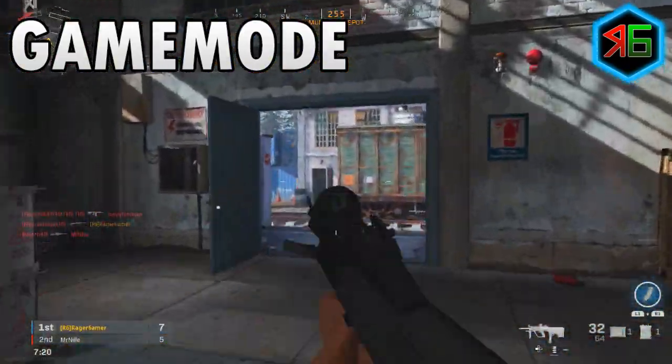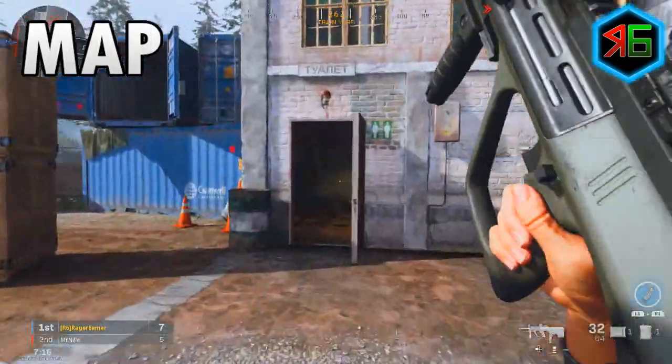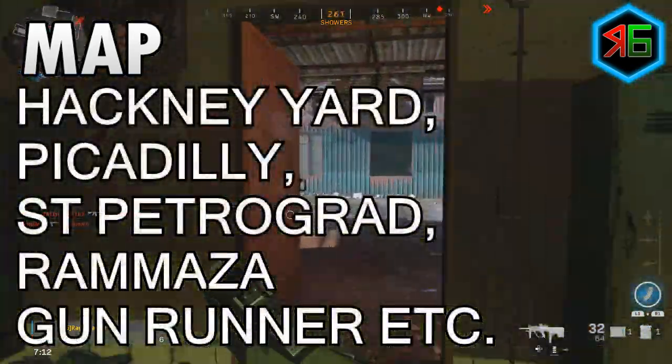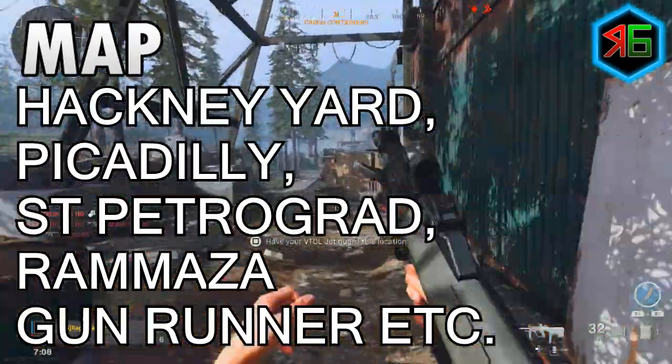You're going to want to join maps with close quarter combat engagement — where you've got a high flow of enemies in a smaller space. These would generally be maps like Piccadilly, Gunrunner, Hackney Yard, St. Petrograd, and possibly Ramazza as well.